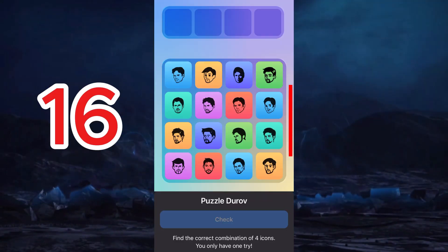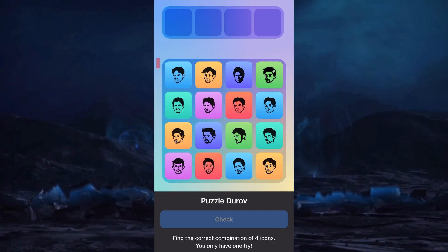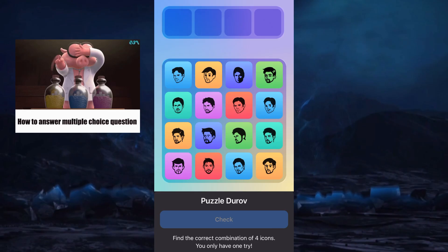The puzzle features 16 icons, and you will need to select the correct four to solve it. Stay sharp, use the right combination to crack the puzzle, and claim your rewards.